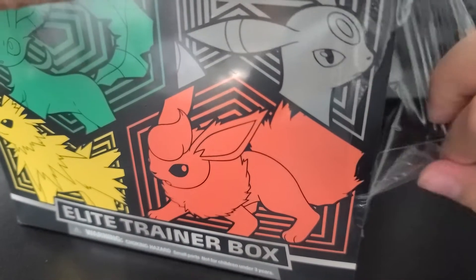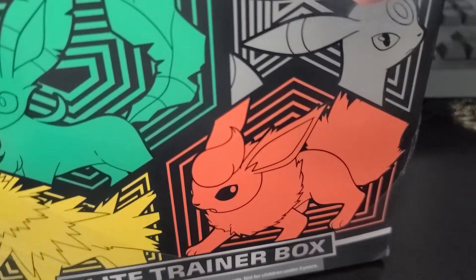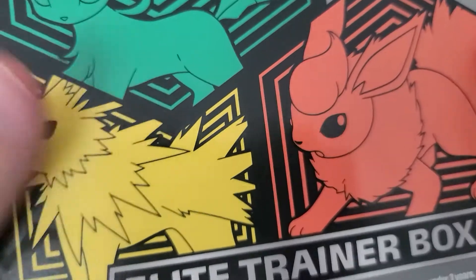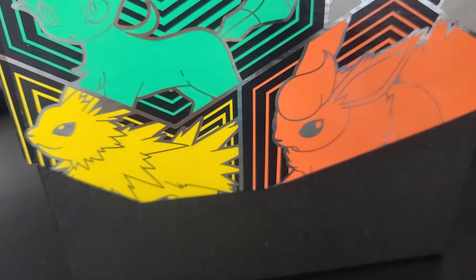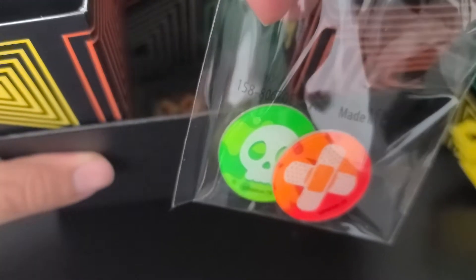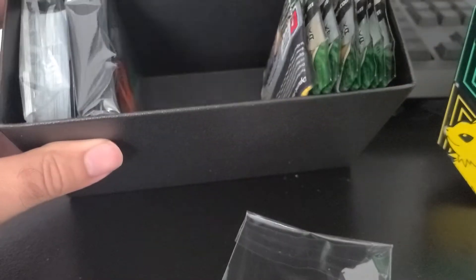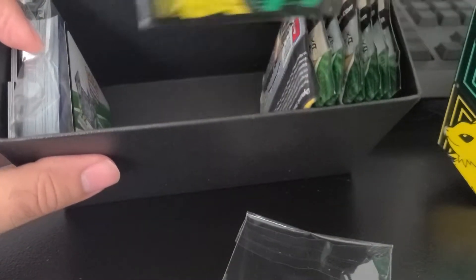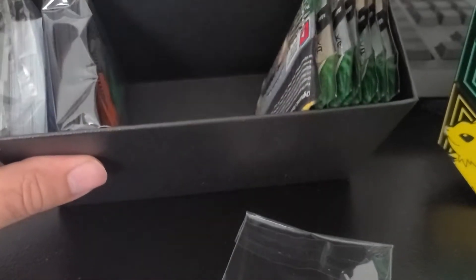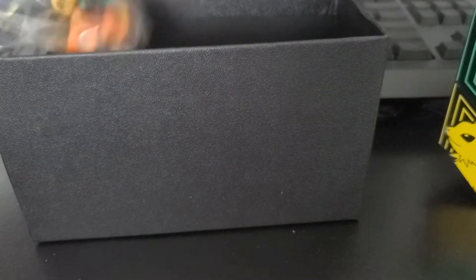Now this box does have 8 packs inside, along with all the other ETB stuff — the card covers, the separators, the coin, and the dice. So we've got our ETB. Inside the ETB, we've got game rules, status conditions, dice, cards, slips, a promo card, and Energy.